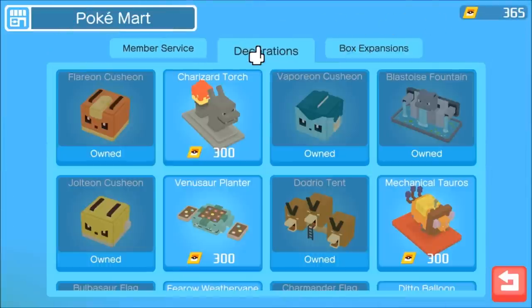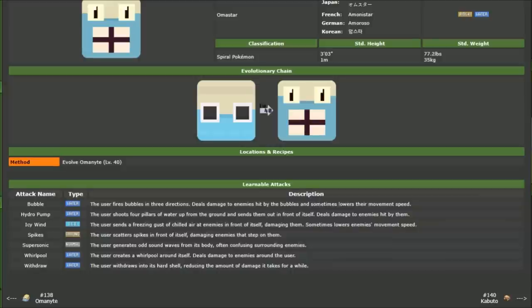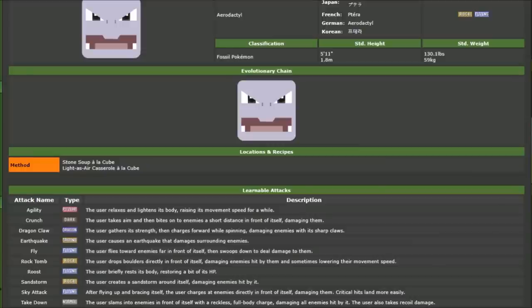Rock types are easy to target: go to the store, check decorations, and pick up the Dodrio Tent and Cushion. For fossil Pokemon like Omastar, Kabutops, and Aerodactyl, it's more about the cool factor than raw power — farm them for the Pokedex. They can still be useful in specific dungeons; Withdrawal adds extra tankiness, and Aerodactyl does solid damage with Crunch and Fly. Other Pokemon may be prioritized, but fossil Pokemon still have utility.